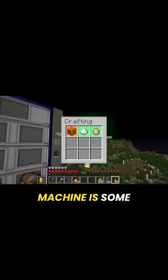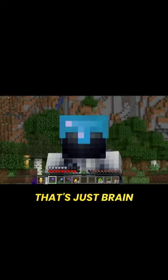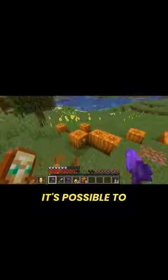Just like that, all we need now to make pumpkin pie in this vending machine is pumpkins, because we can't make pumpkin pie without pumpkins. That's just brain dead, and most of you probably didn't even know it's possible to build an automatic pumpkin farm — but it is, and it's very simple.